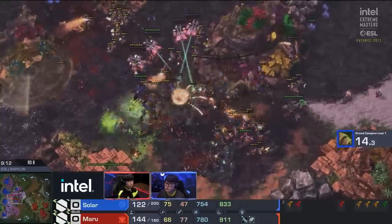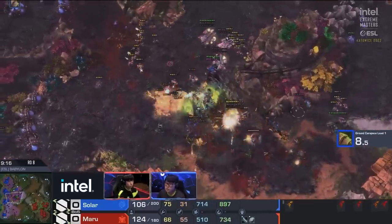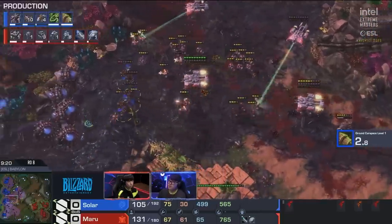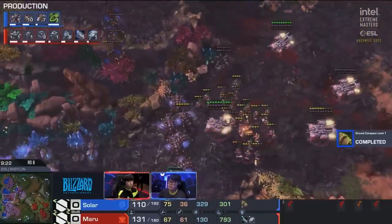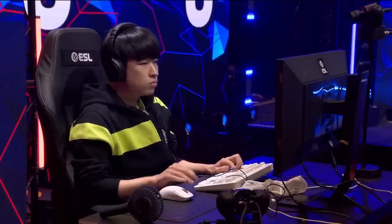Solar is setting up a surround, trying to collapse on top of this Terran army from multiple angles — a lot of the army coming from the south. There's a huge bio force right there at the bottom of the ramp. A widow mine got so much damage on the mutas, and also caught a bunch of banelings as well. You can see Solar's face — he knows he's been overwhelmed.